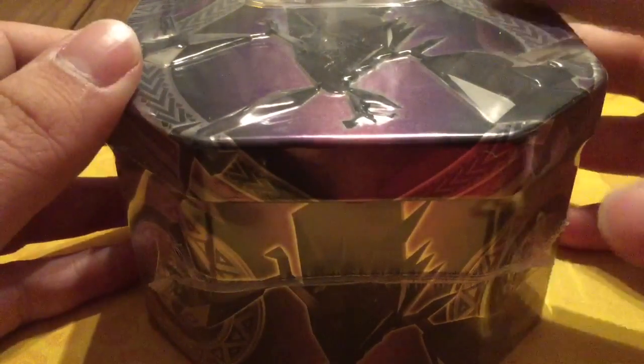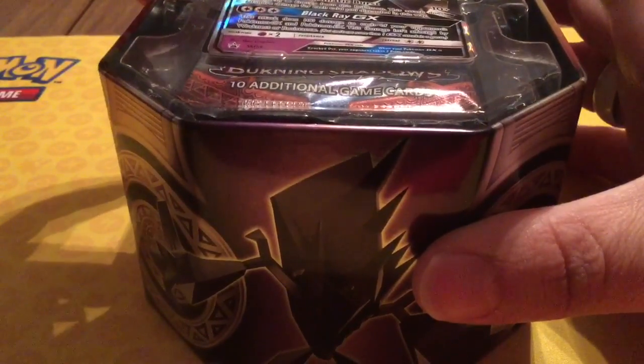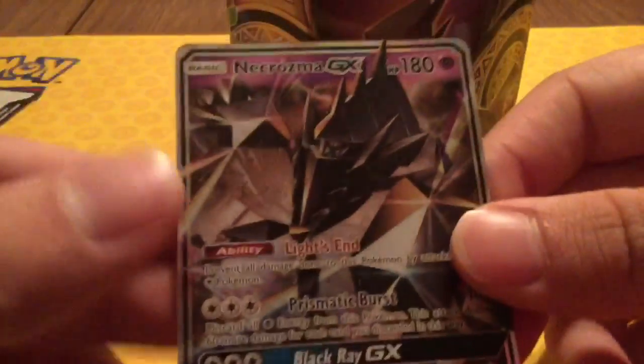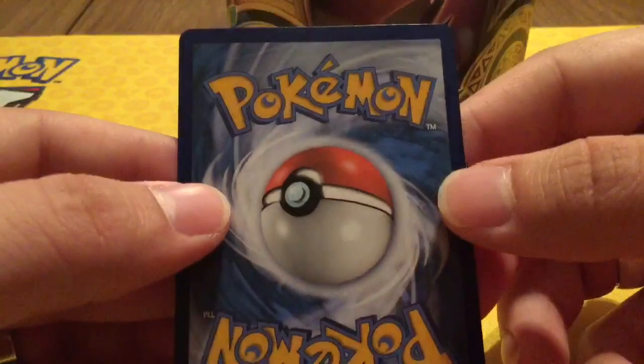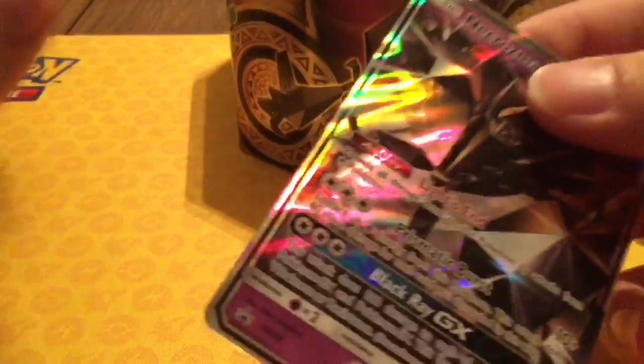So let's get to cracking and hopefully we pull something good today. Just in case you guys want to know, Necrozma is actually my favorite GX of this Burning Shadows set. Let's try to get this out without damaging it. Pretty nice — it's a promo, looks like SM58. Check out the back real quick. Not too bad, I don't really see any marks or anything. So let's set it off to the side.